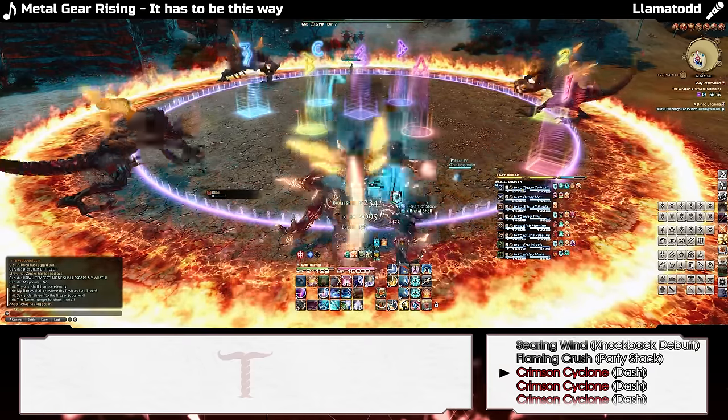Titan will now cast Granite Jail on a random healer and you need to free them before the next double Landslide. After that, Titan will use Tumult again, followed by another double Tank Buster.